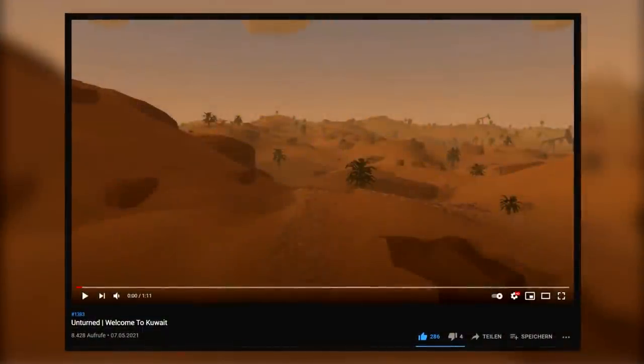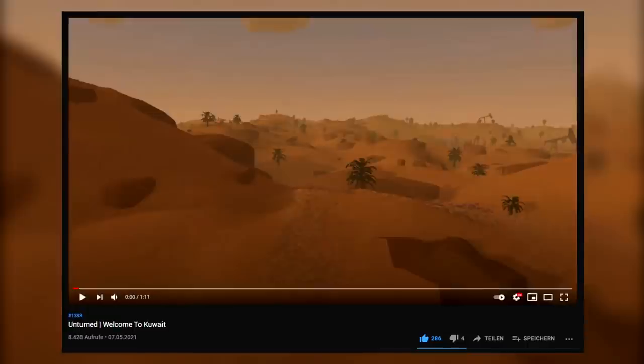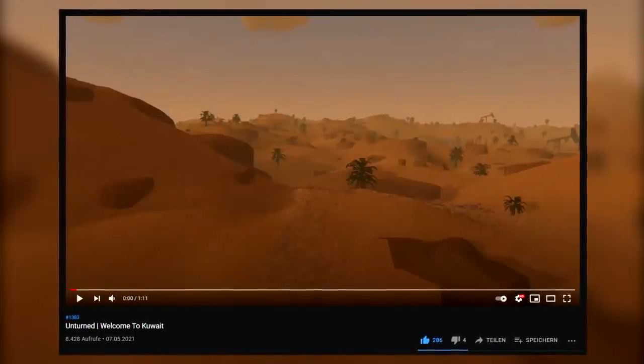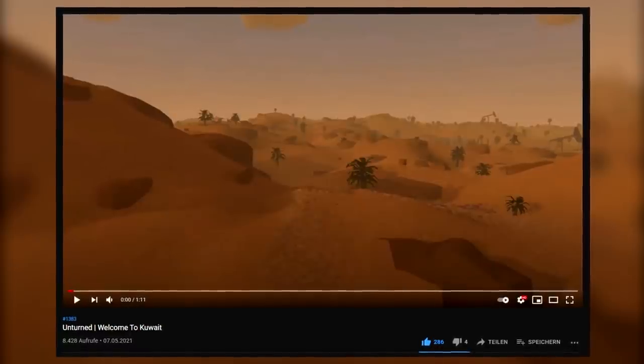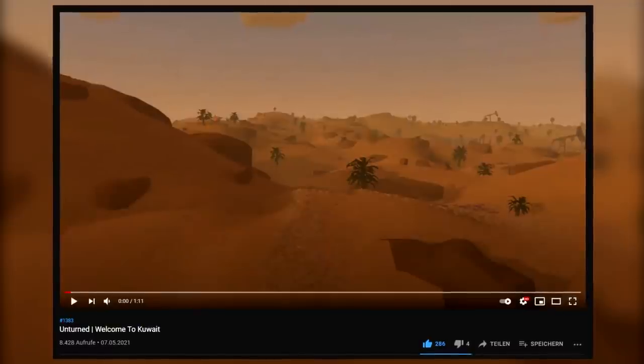Kuwait introduces a mixture of elements from the Russia, Elva, and Yukon maps, altogether forming a new and unfamiliar landscape that would surely be a challenge for time-tested survivors. It features as many as 200 unique quests, countless new items, guns, and vehicles. He also told me that if everything goes well, he is planning on adding more content to the map every two weeks.